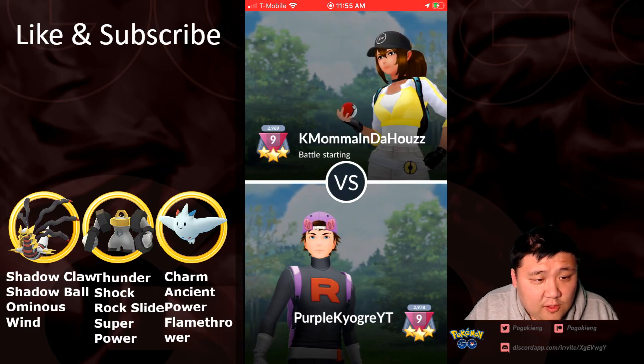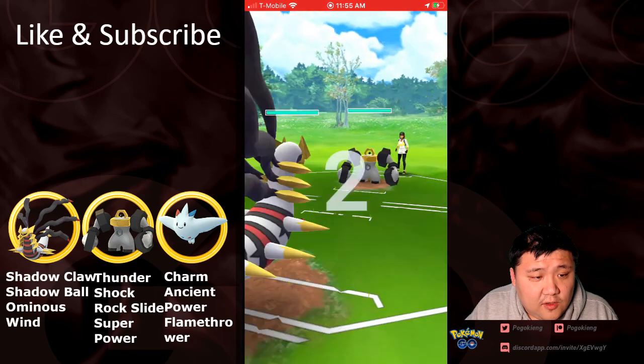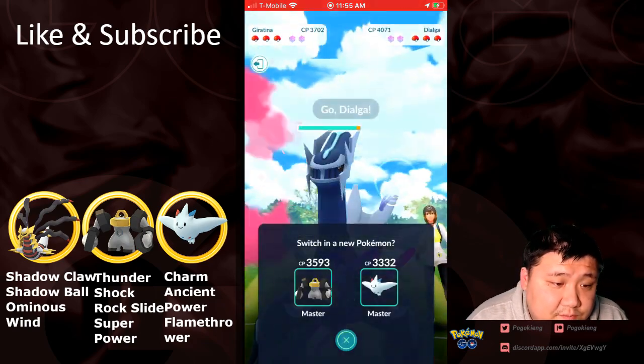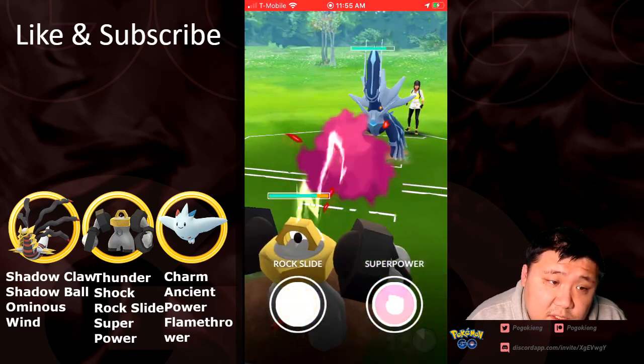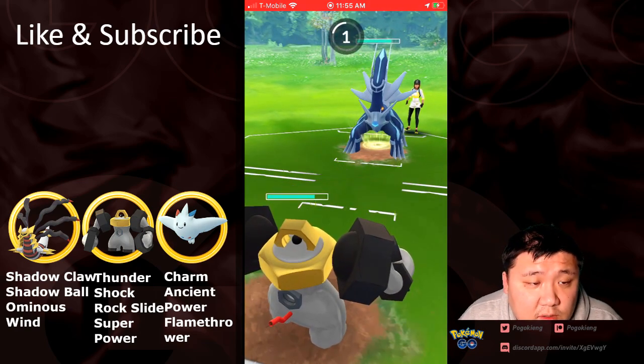Giratina can basically just lick down and it's over. Going up against K-Mama. Going to go — so this is a favorable lead — Giratina into Melmetal. And going to go Melmetal into Dialga. This Dialga did build up quite a bit of energy. It is best bud, so let's see what charge moves it's going to be.